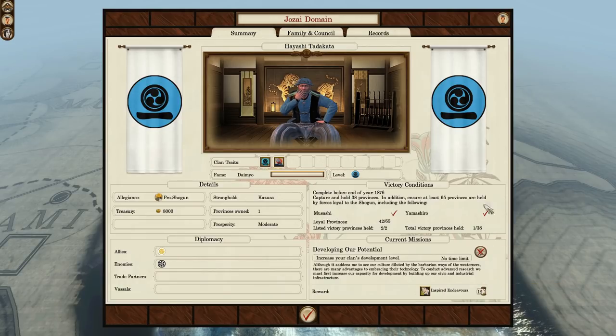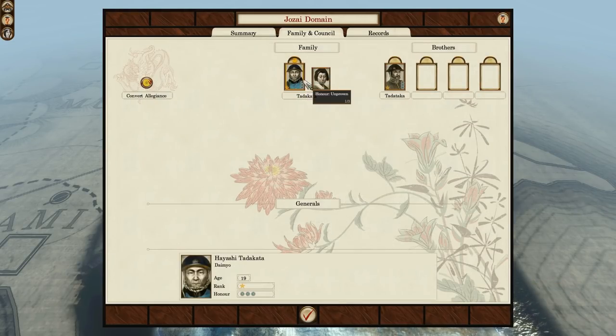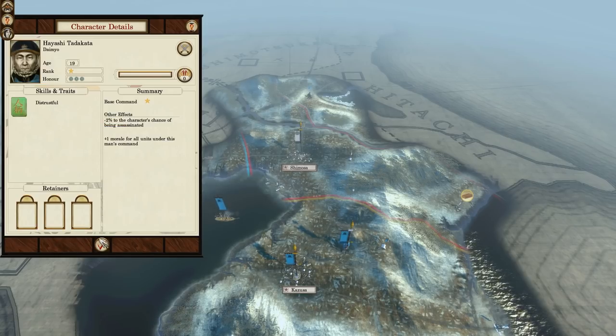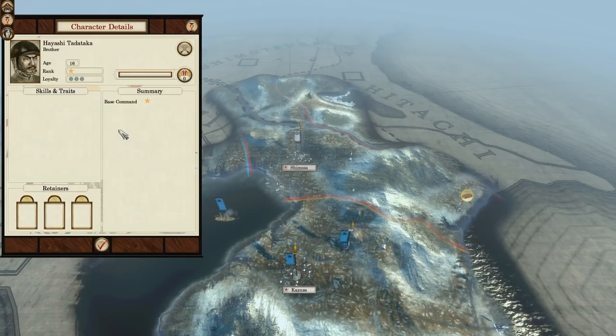The final thing to do on the campaign map is have a look at the Jozai family tree, which is pretty bare bones. Your daimyo is the 19-year-old Hayashi Tadakata, who has a single trait — Distrustful — which gives him a minus 2% chance of being assassinated. Your second general is Tadakata's 16-year-old brother, Tadataka. Don't ask me, I didn't name them. Tadataka has no traits.